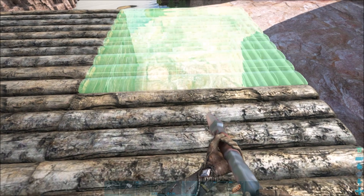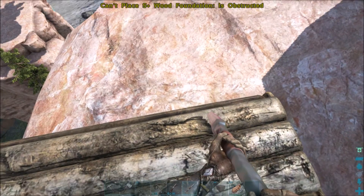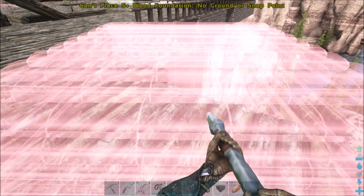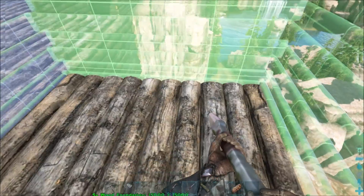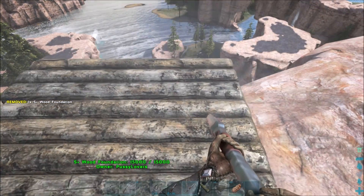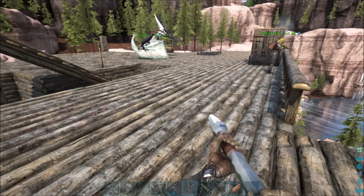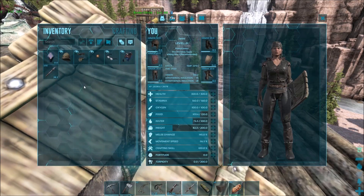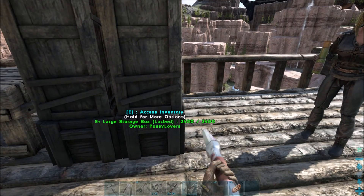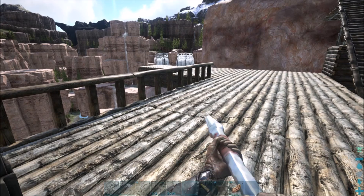I'm gonna get one to snap right there. Do you want to go over there or do we need a ceiling for that one? Okay, we need a ceiling for that one. Well, it is gonna be a base — kind of a base — but it's gonna be a relatively safe base where we can have a smaller dino.